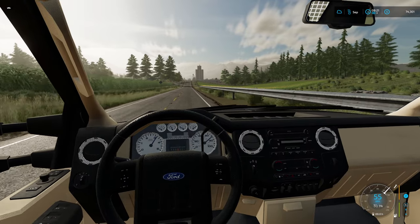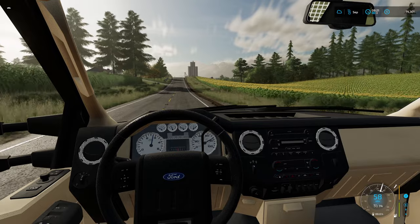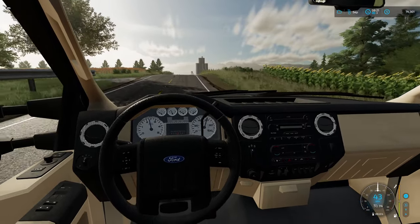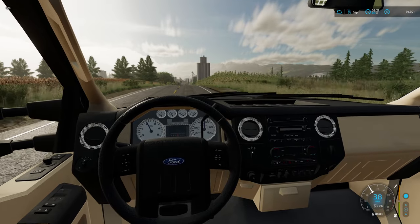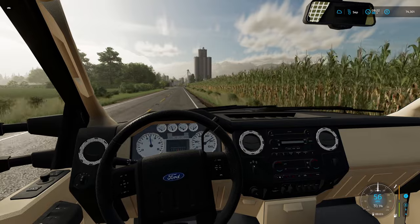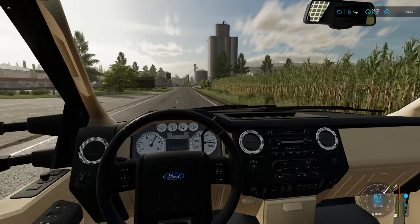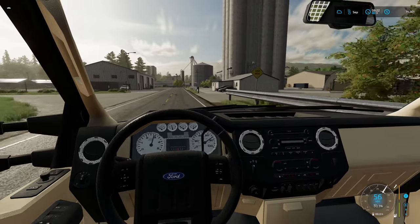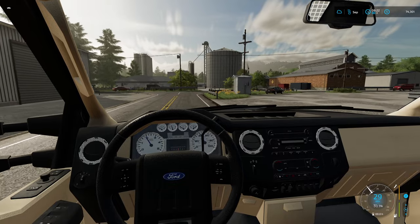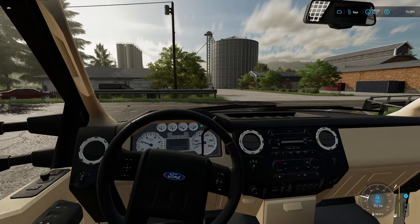Unfortunately in the update we've also lost a few things. Down by this field, there should be a train track beside it. Everything else is there apart from the track, so hopefully that'll be back in the next updated version. These things happen in testing as you update and change things. Just in case you wonder what is that down beside there — that's where the track is supposed to be.